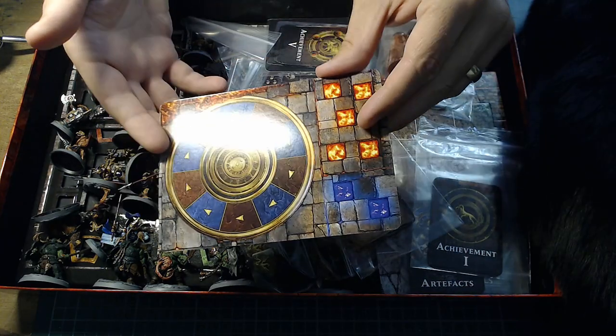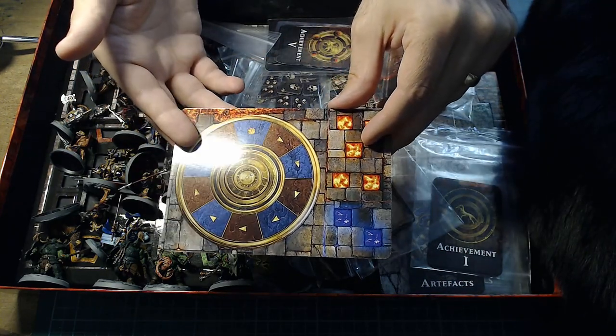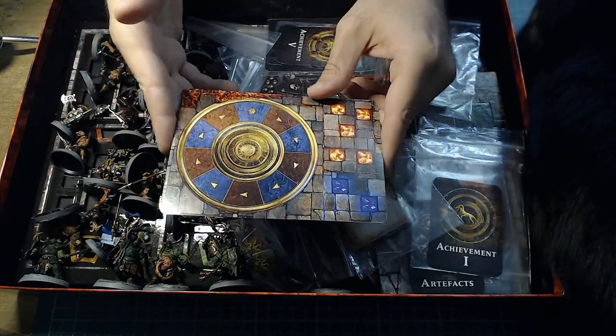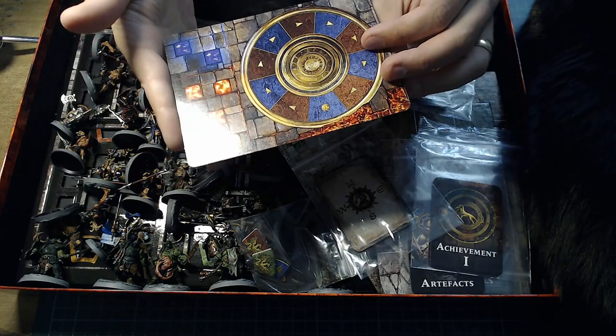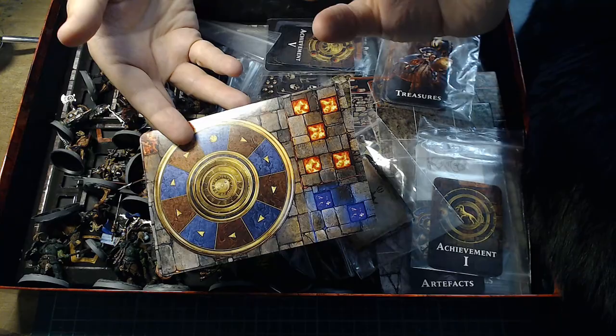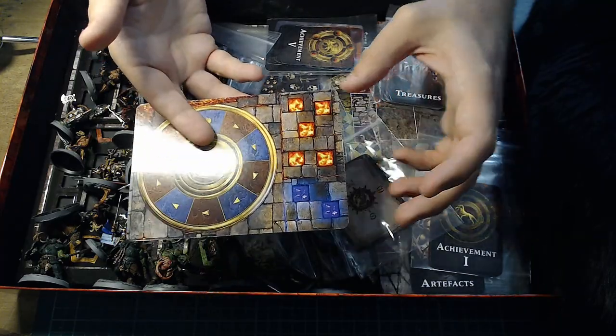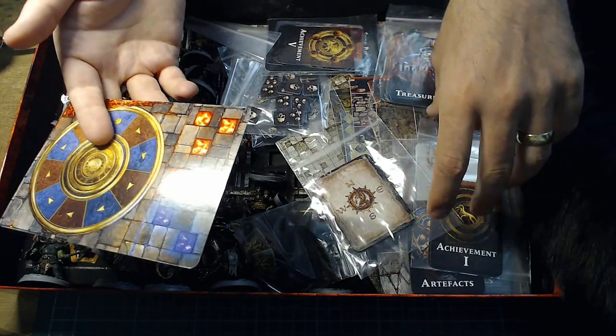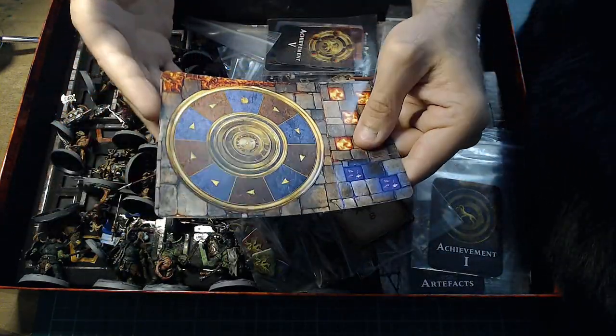We have the destiny board — the fate thingy. If you played Silver Tower you'll recognise this, but it's nowhere near the quality of Silver Tower; it's a bit thin where Silver Tower was thick. Silver Tower also had a place where you could put your treasure and skill cards — this doesn't have that. A bit disappointing.